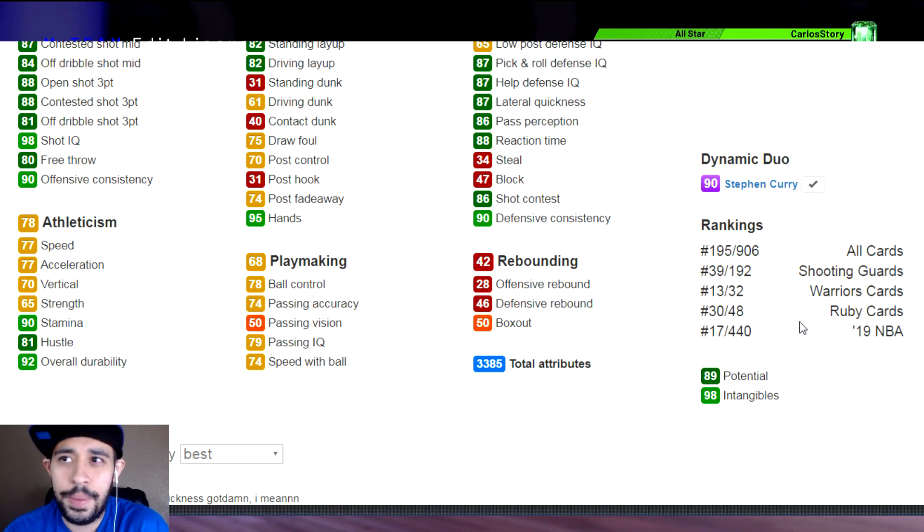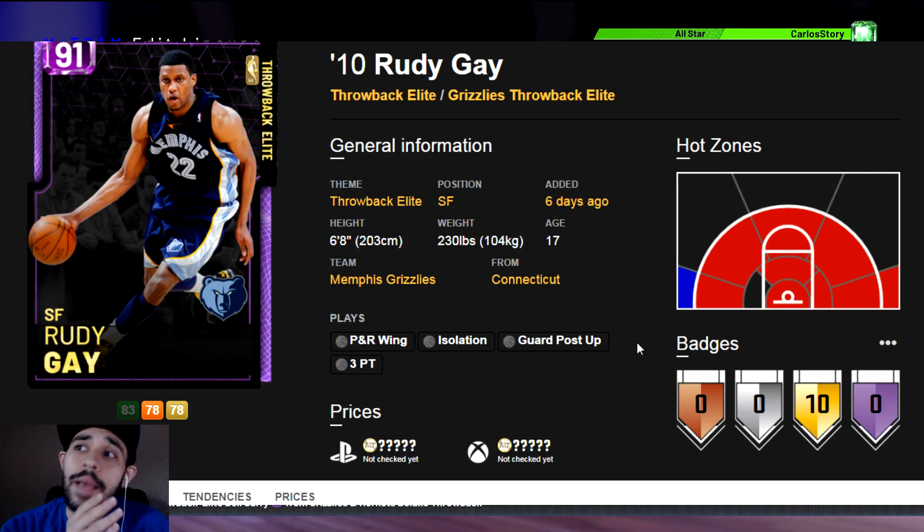Now we're getting to the more expensive side. The next card is someone I at first thought wasn't good, but then I played with him - and that card is Rudy Gay. I green with this card every single shot and he comes with gold badges. Get him if you can afford him. Rudy Gay's release is the best in the game - I don't think any player has a better release. If you run plays, get him open, or pull up on the fast break, he is going to green every single shot.